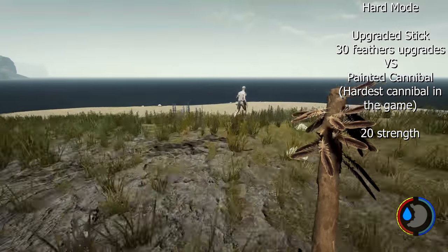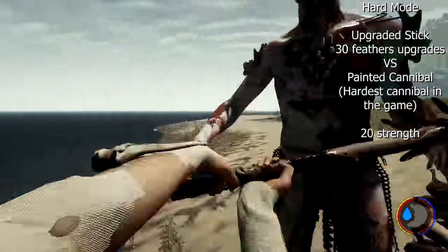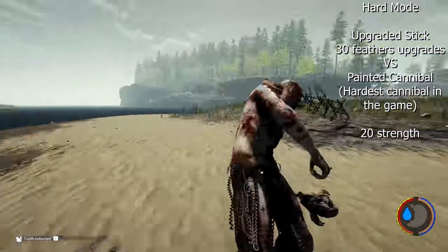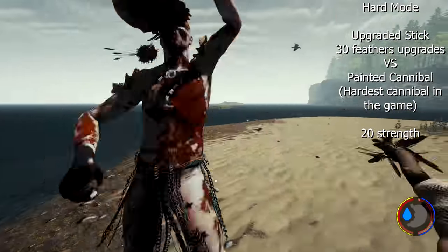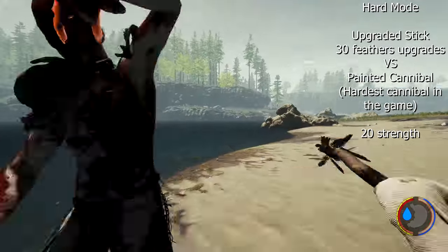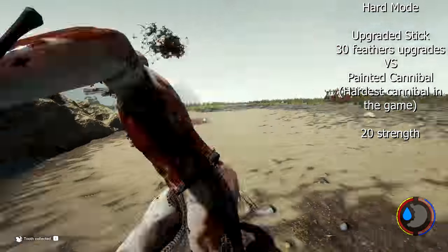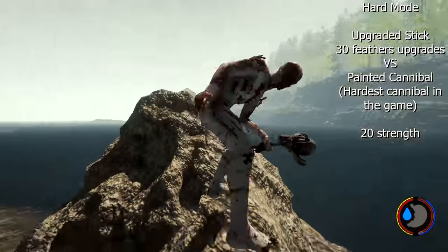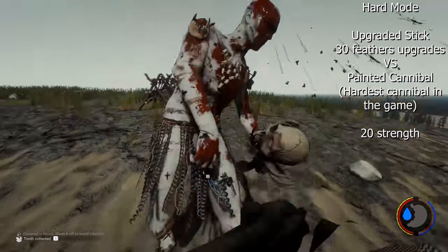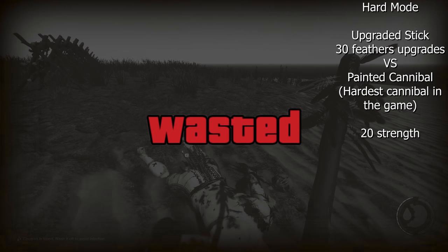Be careful using a lot of feathers on certain weapons — specifically the upgraded stick, tennis racket, and weak spear. It will push damage so low it basically does nothing. Cannibals will almost regenerate faster than you can hit them. In a test with an upgraded stick, it took about 140 hits to kill a painted cannibal on hard. For fast weapons, consider using more damage upgrades — they hit fast enough already, so pump up the damage.